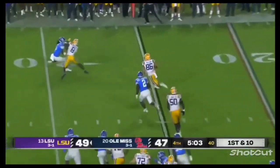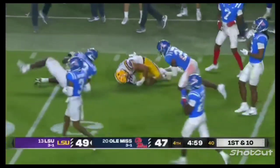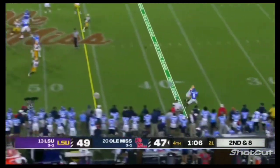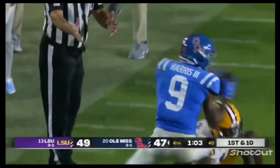Daniels with a little pass on the flat to Mason Taylor, near midfield before he's finally brought down. Play action, one-on-one — what a catch, back shoulder, Trey Harris to the 30-yard line.